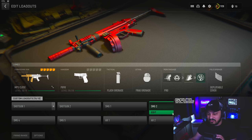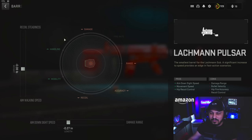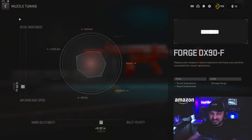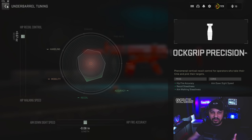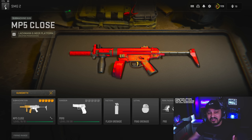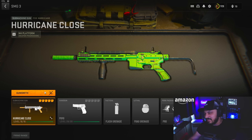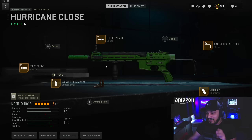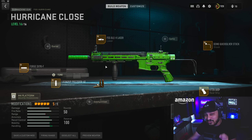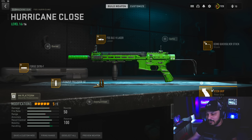The next SMG is going to be the MP5. You guys already know why this thing's amazing — it's been a staple since the beginning of this game, and I assume it's probably not going to receive many changes in the future. It'll always be at least a pretty decent option. We're then going to move into an option that I think a lot of people won't expect: the Hurricane. The Hurricane is a bit underrated this season. I would definitely give this one a go if you're into something a little off-meta. This thing is actually really incredible, and you're probably going to see me personally using it more often.